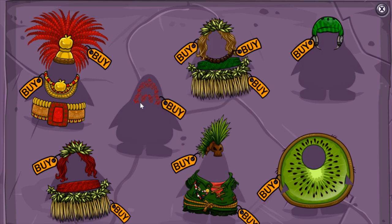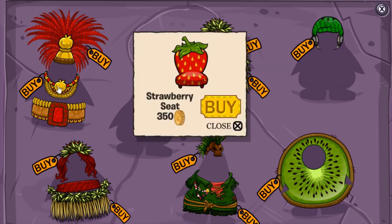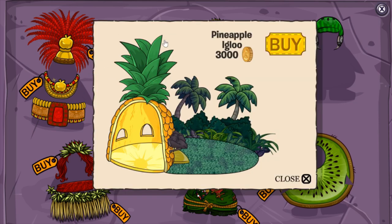The next cheat is located on the golden apple on this outfit in the top left. Once clicked, you will receive the strawberry seat — a furniture item. And if you click it again, you will get the pineapple igloo for 3,000 coins, so make sure to pick this one up.